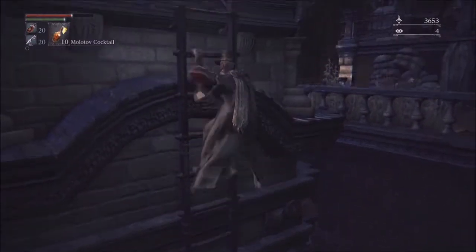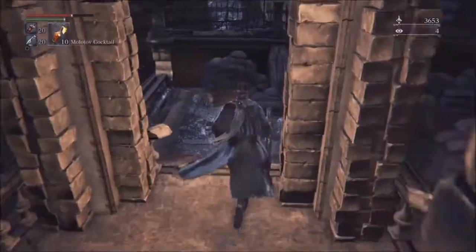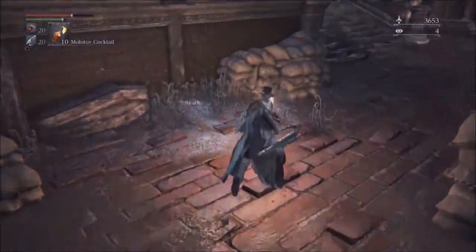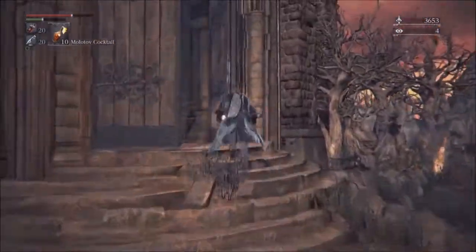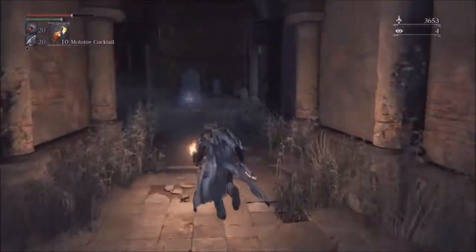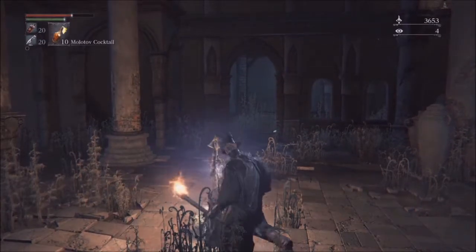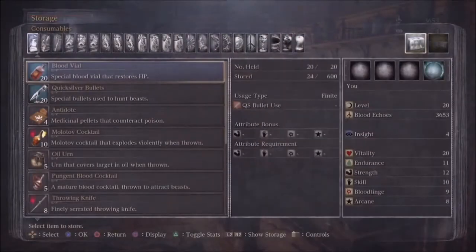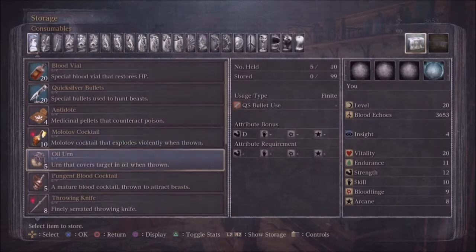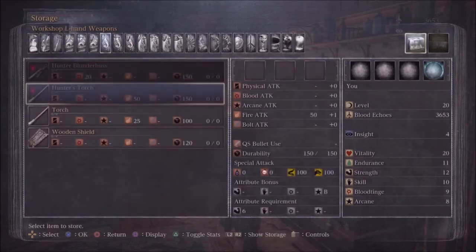We finally have 3,600 Blood Echoes, so I have enough to level. I'm going to head back and end this section, and then on the next section we'll explore the majority of Old Yharnam, which has great level design with so many tunnels and intricate pathways and lots of loot everywhere. I finally decided with this character which way I want to build it — I'm going to do a skill build. I'm going to have faster weapons that don't do that much damage, but the faster attack will let me get in more attacks.